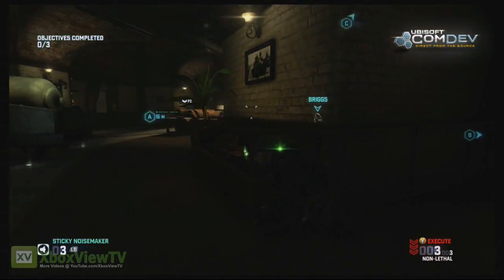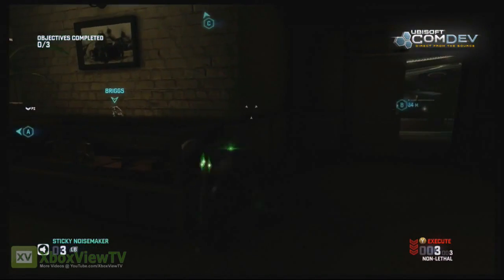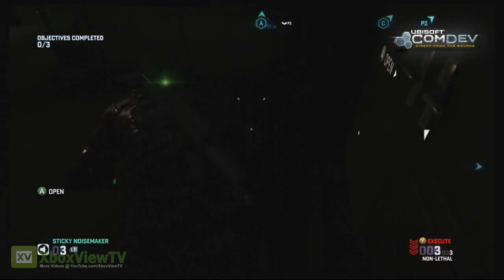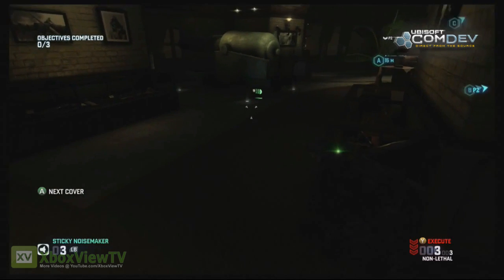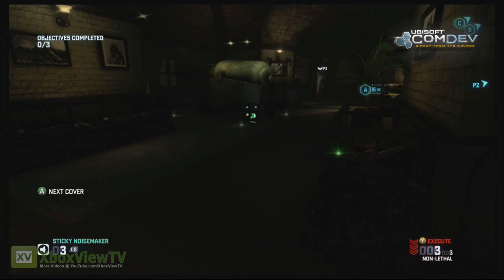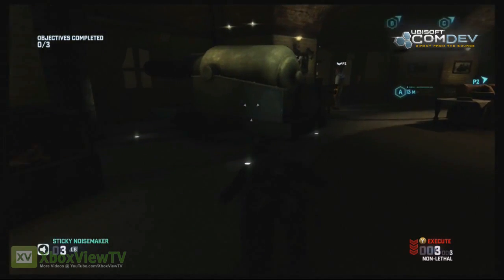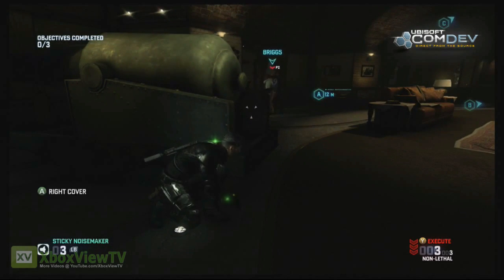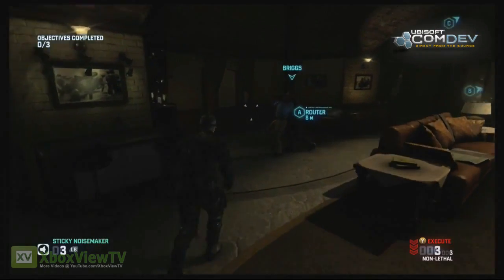Did you close the door behind me? No. Okay, I got your back, don't worry. I'm going to close this because I don't want anyone creeping up on me. I've got a guy right here at A's objective — I'm going to creep in on him. Is there anyone else in this room? No. You got him? All right. Nicely done.